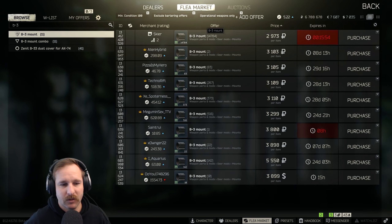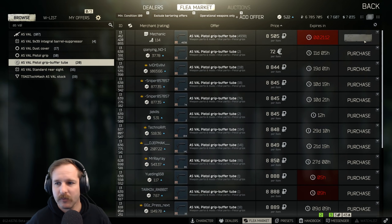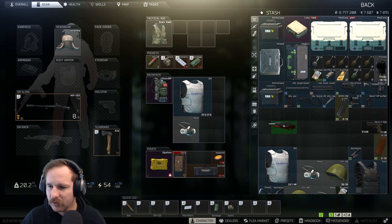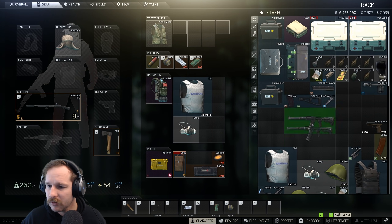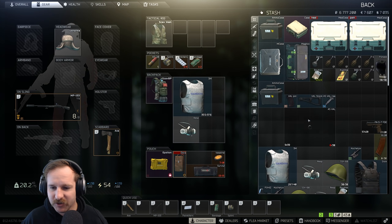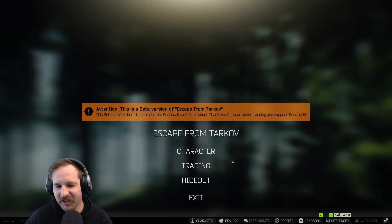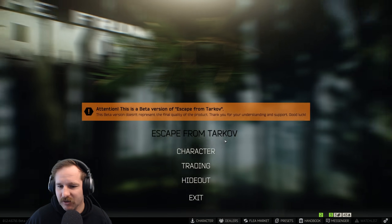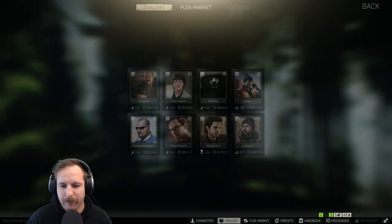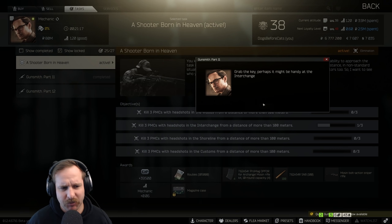There's an issue you can run into with this one - it doesn't happen as much now but it still happens. With this right here, you can actually fold it and unfold it. See how it was at 53 - it was actually folded, it was at 88. So you go to hand it in and you'll be like 'it's not handing in, why is it not handing in?' But then you unfold it - I'm pressing my mouse wheel down to do that - and it hands in. This gives the Kiber key for the great door, and to my understanding it's the only way you can get it.